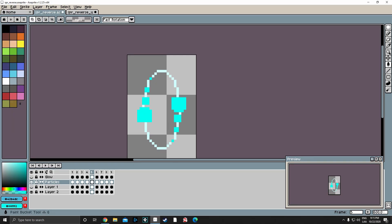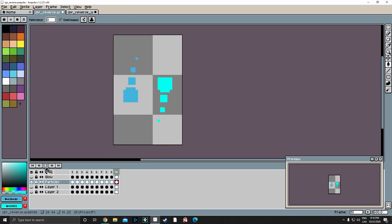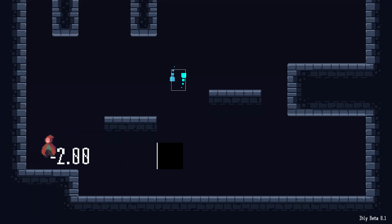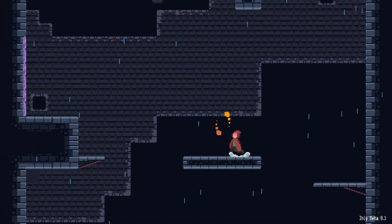As you can see I made some sprites for the mechanic, and I also wanted to give a visual feedback to the player to let him know when he's under the reverse effect, and some weird things happened but now it's working very nicely.